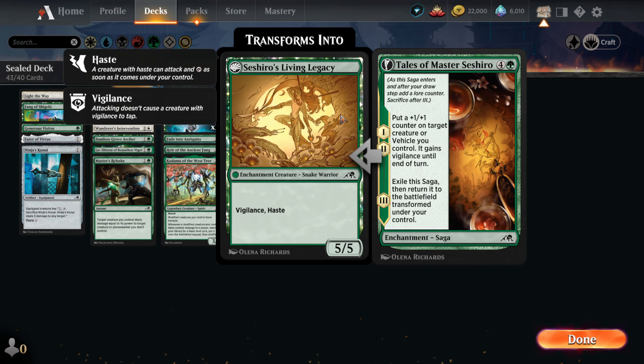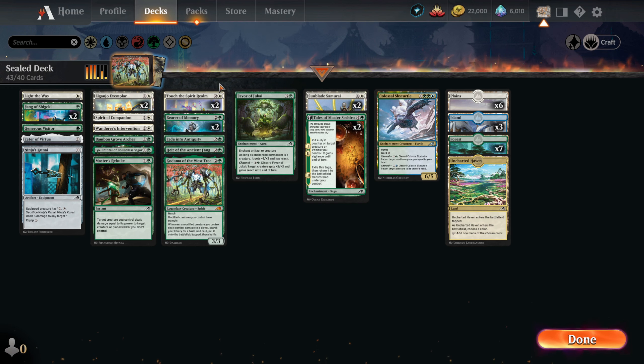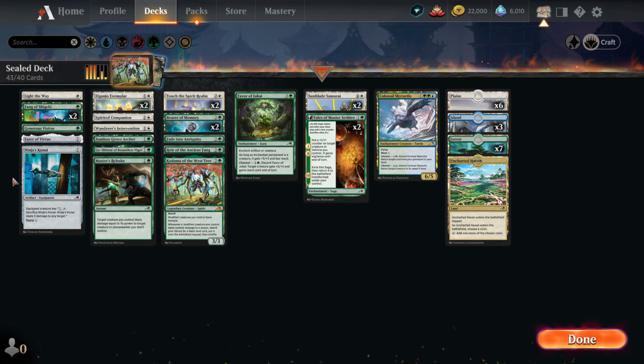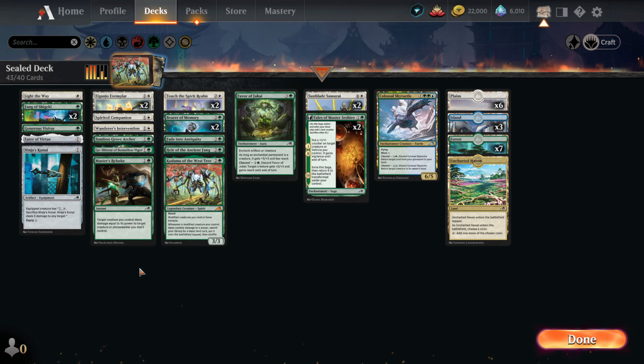Close to everything — the Sagas, the Samurai — are all enchantments. I also put the Eater of Virtue in because many of our creatures have keywords that we can exile with the Eater of Virtue if they happen to die. Also Light the Way for putting counters on target creature, or we can return a permanent we control to our hand, so we may be able to save something with that. It's mainly focused on the modified type and enchantments.